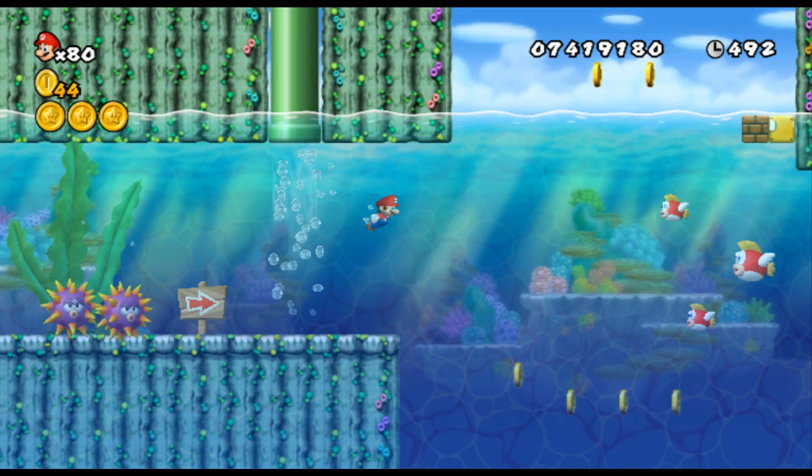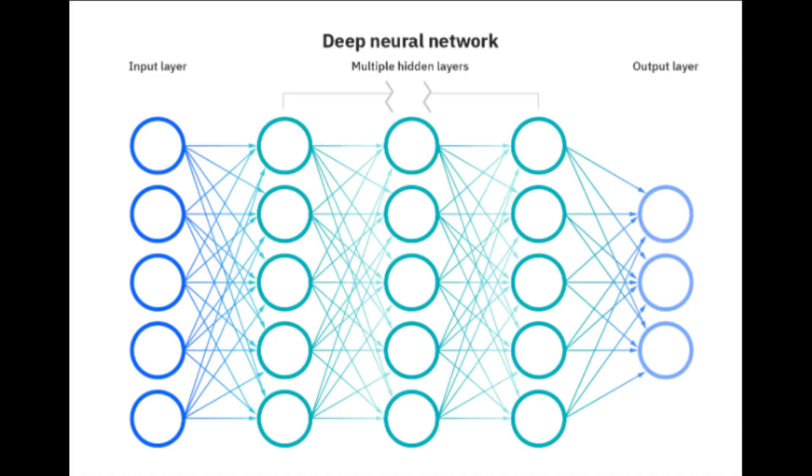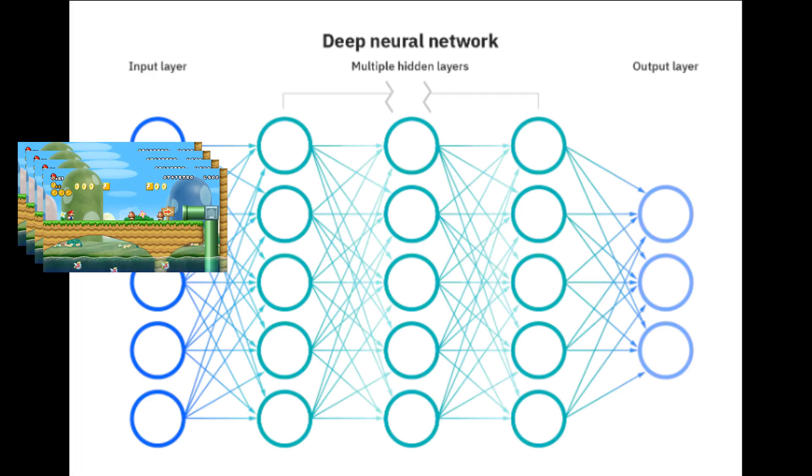Finally, we're going to create a neural network, which is what our AI really is. This network is going to take an image from the game and output four different values, one for each action it can take. This value is a prediction of how much reward the AI thinks it's going to get if it takes that action. For example, if the AI thinks it's going to get a lot of reward for a given action, it might rate it quite a high number, whereas if it thinks it's going to die, it will give it a low number like minus one.